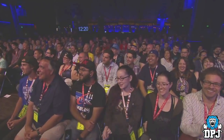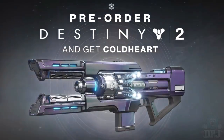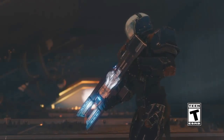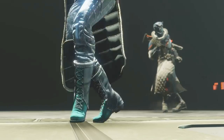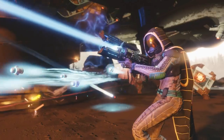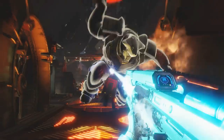Then we have the Cold Heart, an exotic trace rifle — a new type of weapon to the Destiny universe. We first saw this at the E3 panel, but it was later confirmed to be a pre-order exclusive. If you've pre-ordered digitally on your console, you'll get this 100%. I checked my local game store where I pre-ordered the collector's edition and they said it will be given out as a code with all pre-orders — the same should apply for any disc copy pre-ordered from a shop. It's a pre-order exclusive but will become available through gameplay from December 5th, 2017.